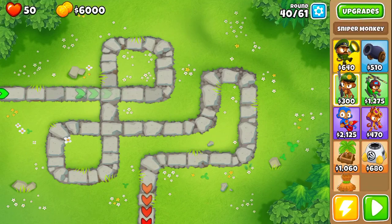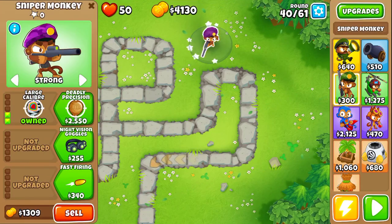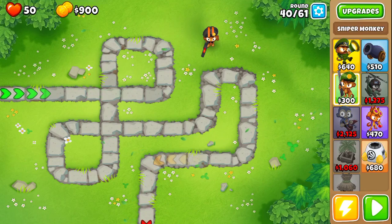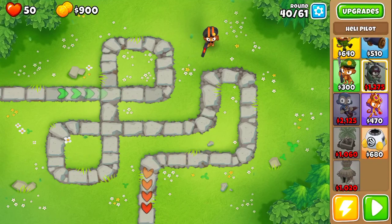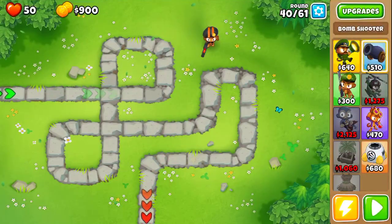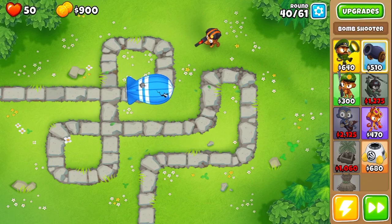I did some testing to figure out how much the balloon health is increased — the MOAB health — and it was only doubled. I expected like four or five times the original HP but it was only doubled. I tried starting with a MOAB assassin, using the ability on the MOAB around round 40, then selling it and buying a downdraft heli, but it was too slow and didn't look efficient.